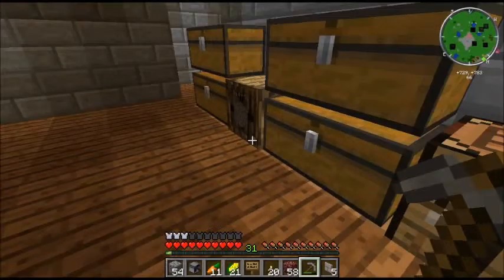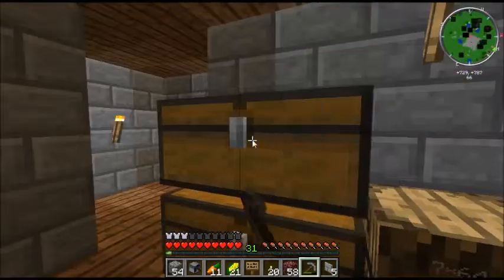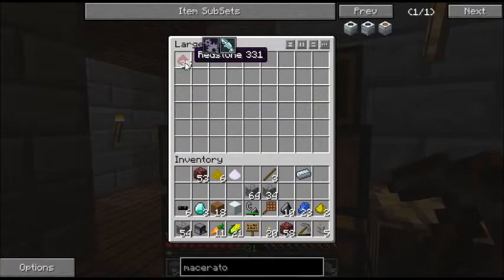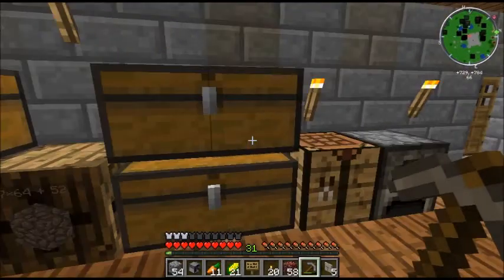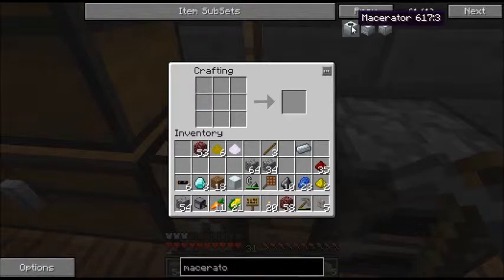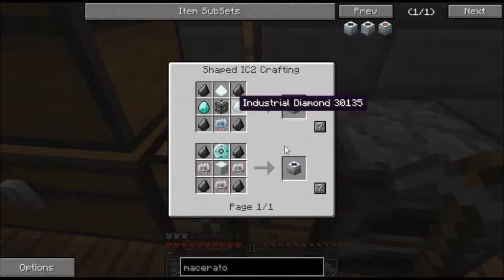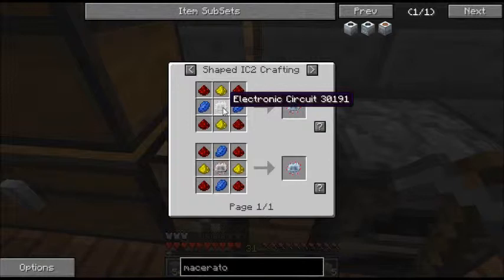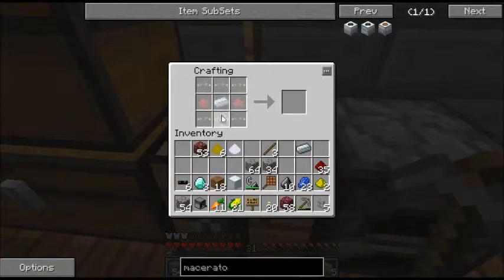I've got all the supplies needed to make our macerator. I've got the glowstone and lapis lazuli, which I actually could not find. But another guy on the server named Seaman was able to give me some of his — thank you, Seaman. So let's go ahead and make our macerator. One of the greatest things I like about the Feed the Beast mod pack is the NEI. You can actually use it to figure out recipes. So you click on the recipe, and if you press the question mark, it'll put the recipe right there.